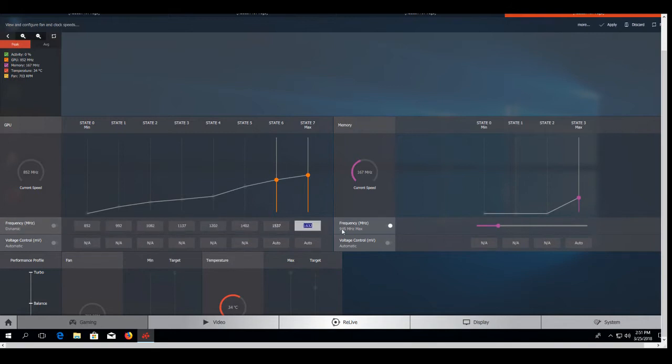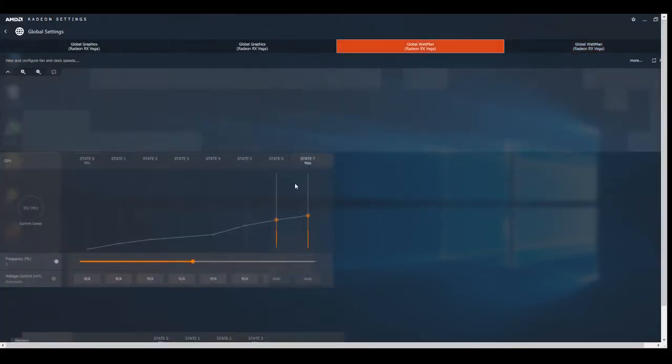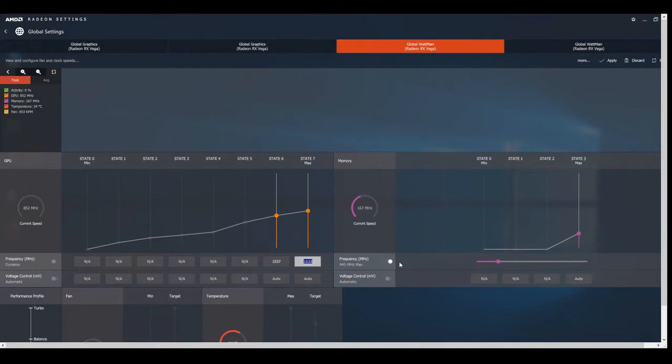Let's go to Global Wattman. These are the standard RX Vega settings: 1000 MHz for the core and 1100 MHz for the memory clock. Same settings on the second card.